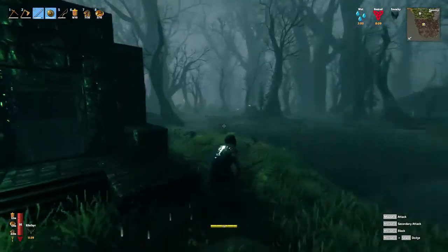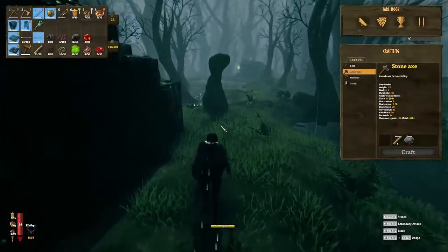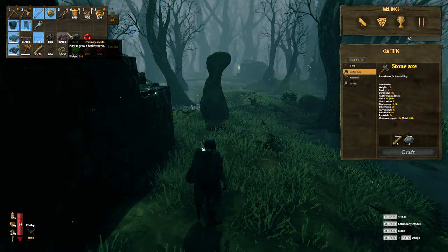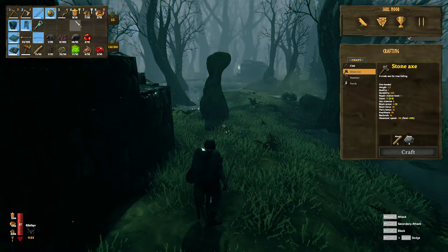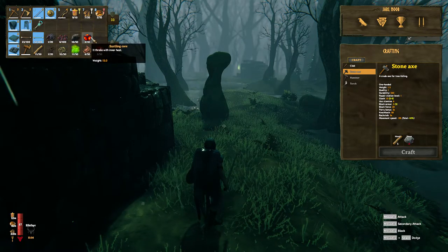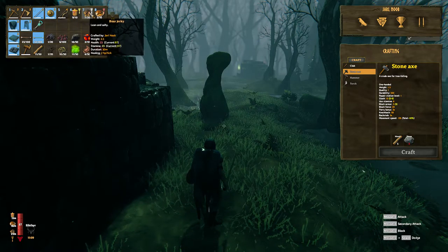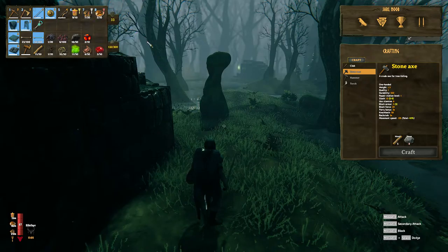I killed the one that was here earlier when I was exploring, and I found some turnip seeds. You gotta have turnips growing as soon as you possibly can, because that gives you your cooking station upgrade, which lets you use entrails. I think it's entrails, boar meat, and thistles that make sausage, which is a massive, massive bonus - because it replaces your boar jerky, and there's no comparison at all.